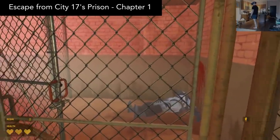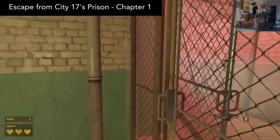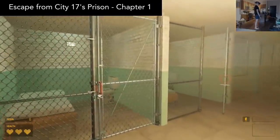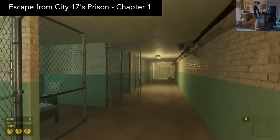Alyx is stuck in prison, and then suddenly one evening all the cells got opened and the prisoners tried to escape. All the other prisoners have been killed by the Combine, and now it's your turn to try and escape.